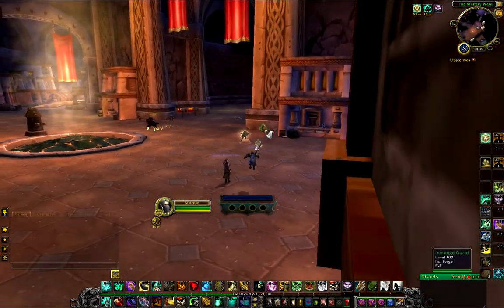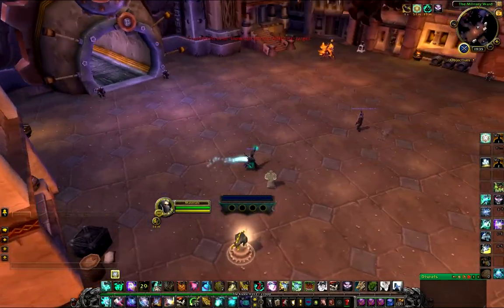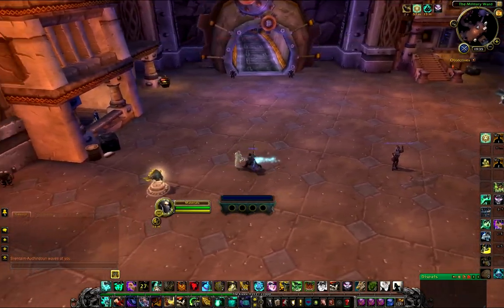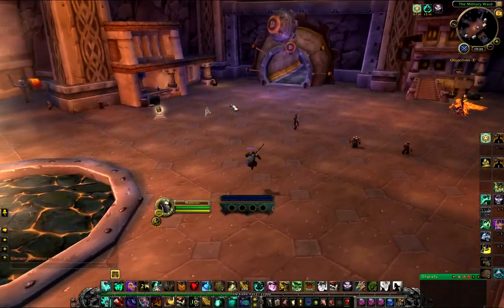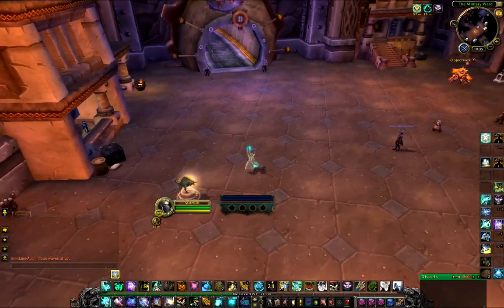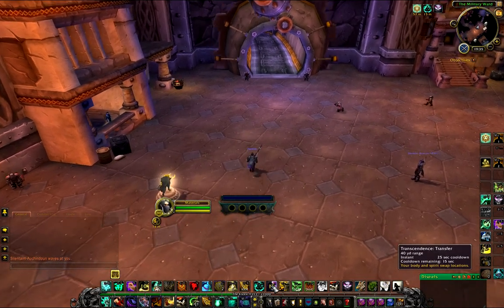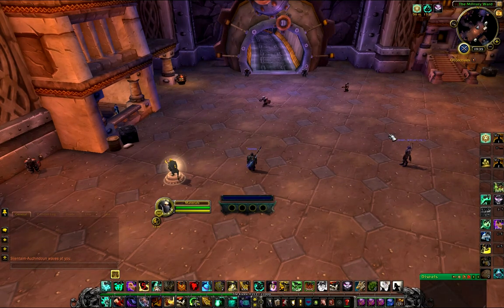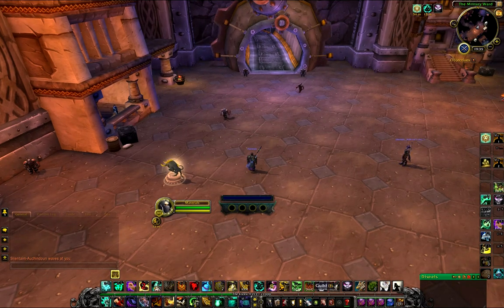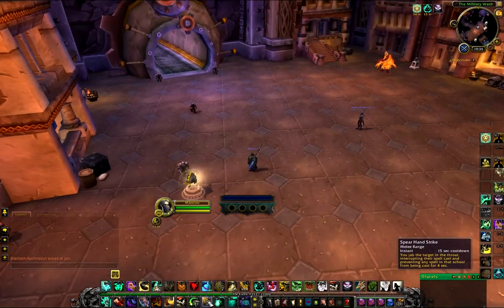Then we have Transcendence — again a pretty useful spell. You put it down near the boss, tank the boss by it, and when an ability comes that you have to move away from, you just sprint or roll away. When you have to go back and tank the boss, you just use Transcendence: Transfer and that's all instant cast. The range is 40 yards, like any other ranged spell. It's pretty useful.